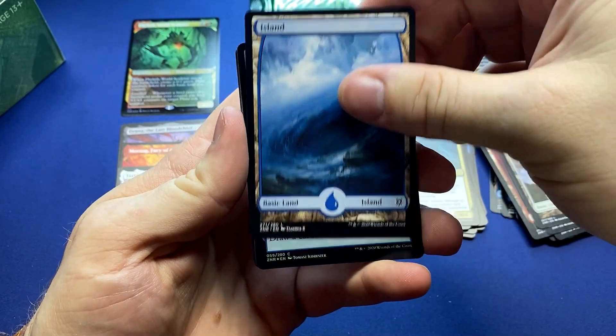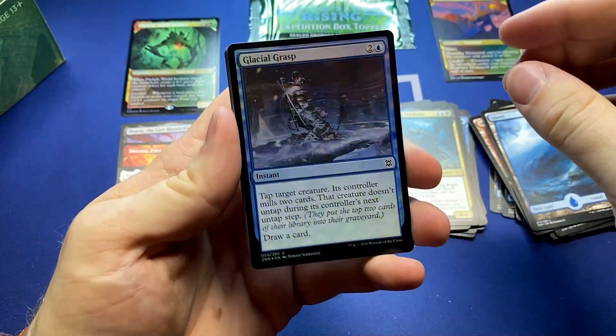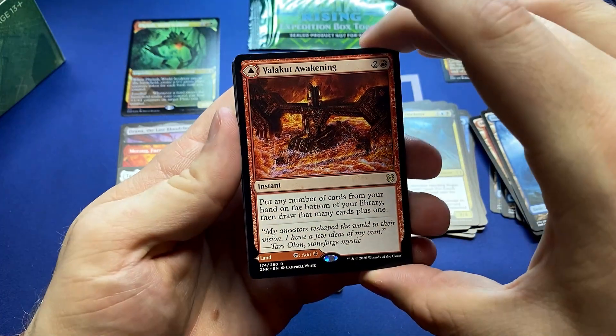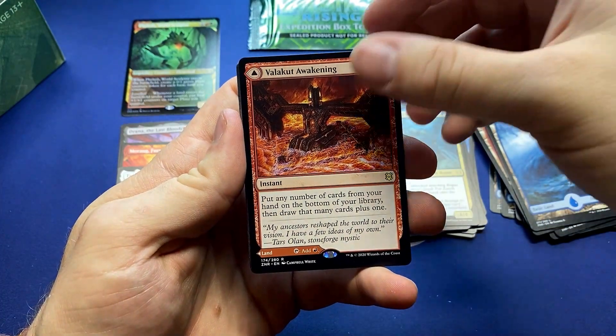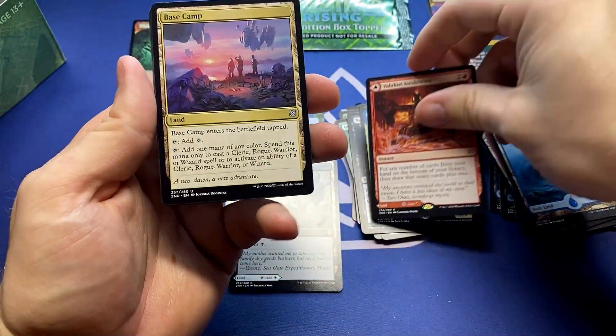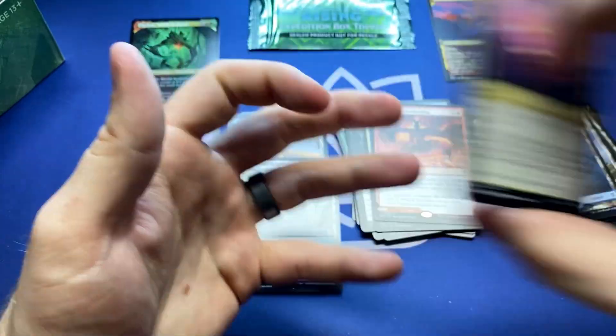Island — a beautiful island. A foil Glacial Grasp, and Valakut Awakening — the pseudo wheel effect. Great way for red to draw cards, and if nothing else, hey, it's a mountain. It's just good.